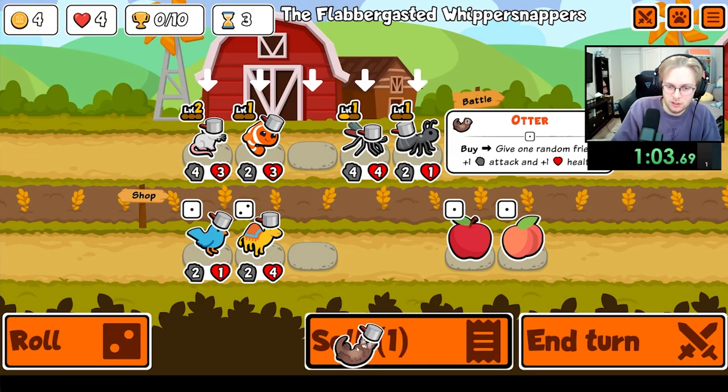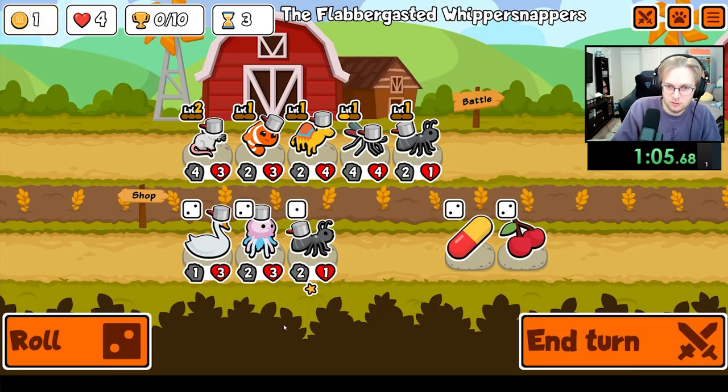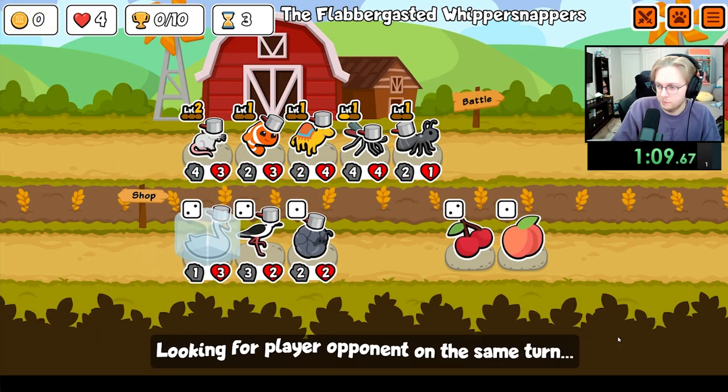Hey everybody, I'm unlocking every sticker and badge in Super Auto Pets in order from A to Z, and today we're going for the Saiga Antelope, which is a tier 4 unit that whenever another friendly pet faints, will gain trumpets.